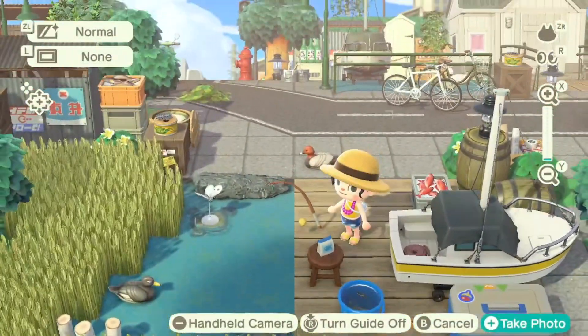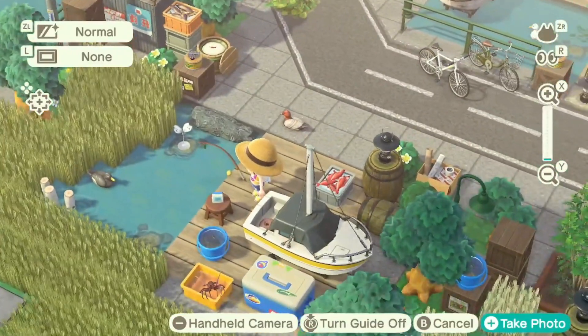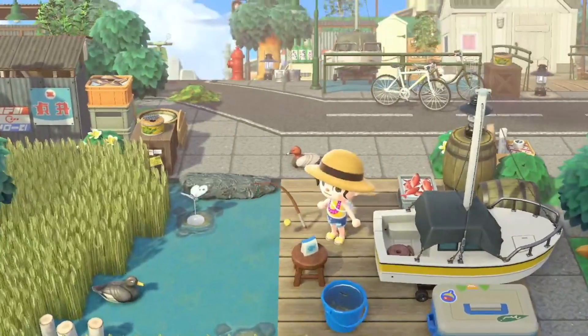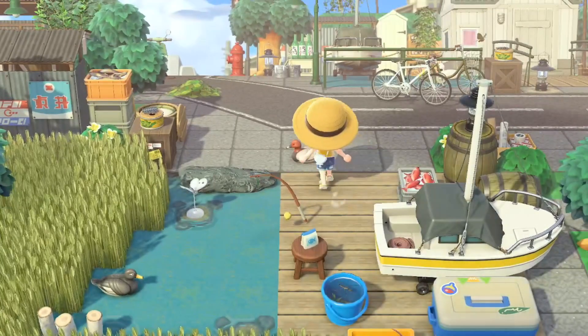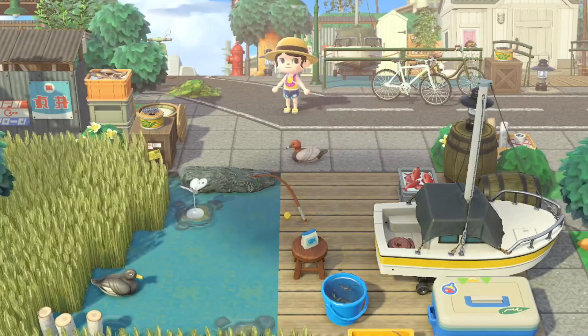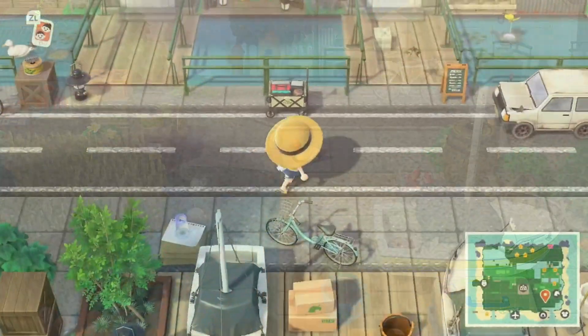Another one of my favorite spots is this little area right here — it looks really realistic, especially with the buildings in the distance. I love the use of the wheat field as well; that is such a great new item. It shows the wheat field isn't just limited to farm core, so this is great inspiration to make use of that item on a city core island too.